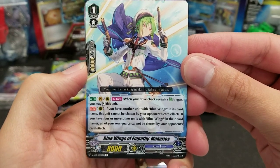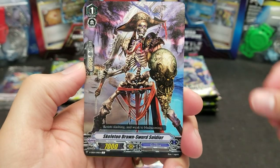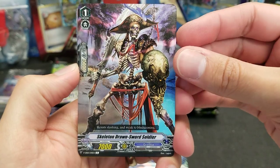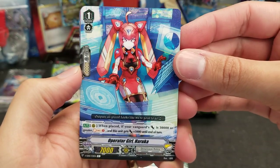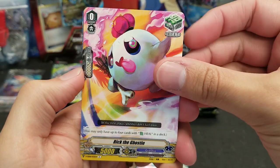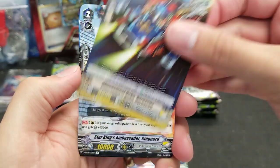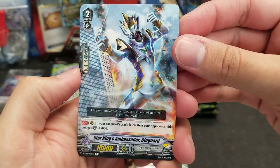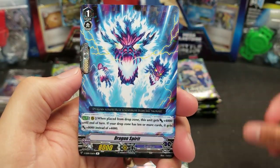So we've got Blue Wings of Empathy, Markerios, Skeleton Drawn Sword Soldier, a 15k grade one shield, Operator Girl Haruka, Rick the Ghostie, Dimensional Robo Go Rescue, Star King's Ambassador Gengard, and Dragon Spirit.